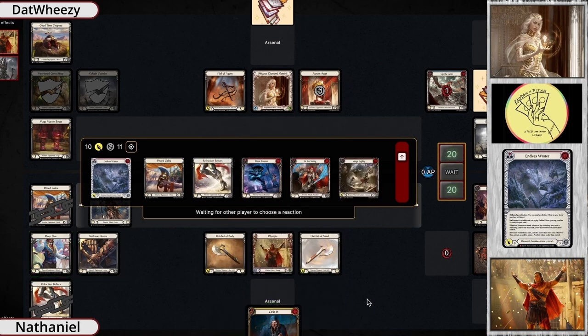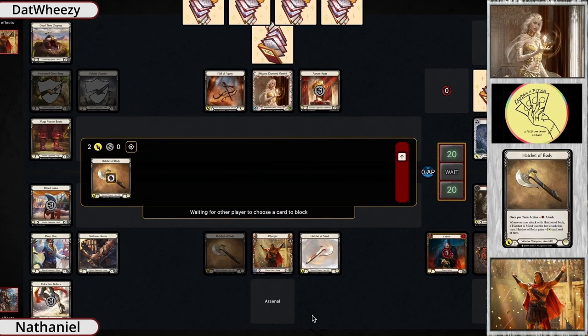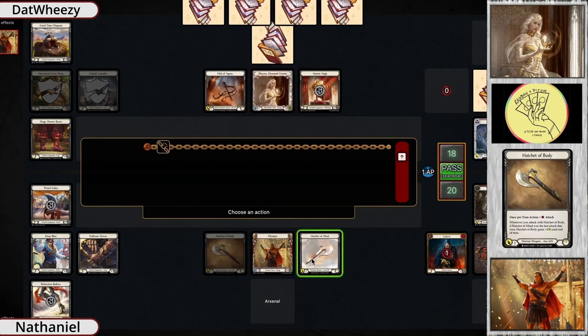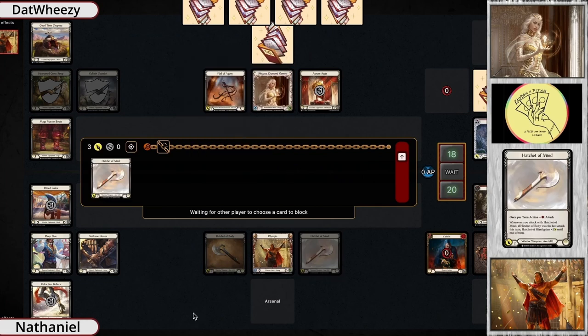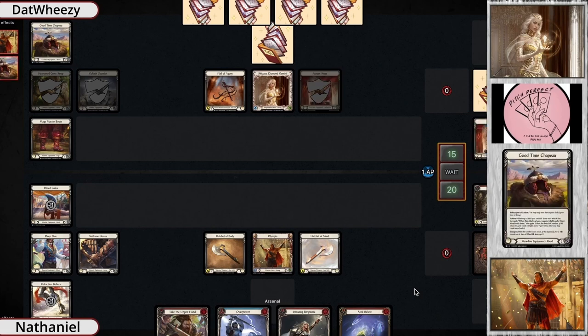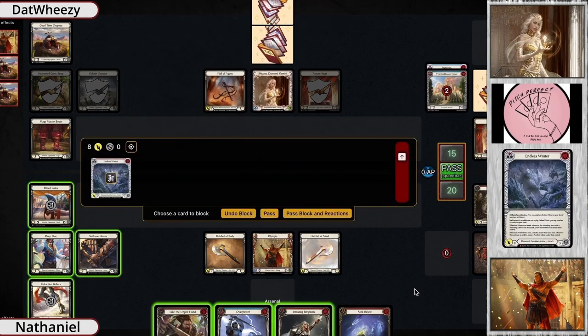In this situation, Nathan uses a lot of his armor and a few cards from hand to block out most of that damage. He kept the yellow in hand to utilize the Hatchet of Body into the Hatchet of Mind with that agility token — very good job blocking efficiently. They still come back with five damage, but five damage is only a little when it comes to the power of Shiana. Dat Wheezy is running more of a go-tall guardian style Shiana, a mix of pretty much every guardian that's been in Flesh and Blood.